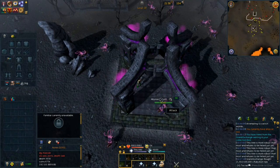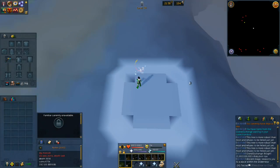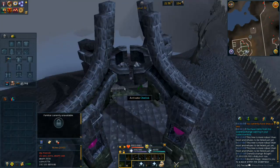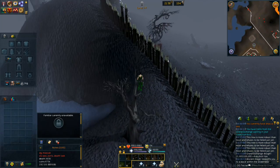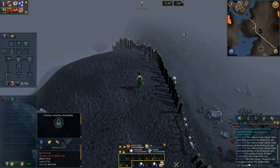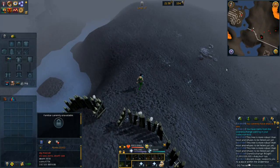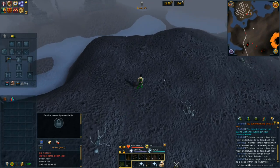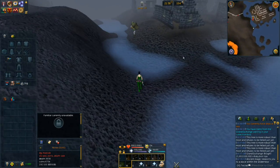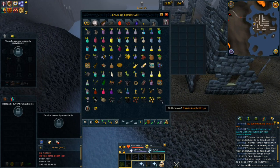We are going to have to go to two locations: level 44 wilderness and level 50 wilderness. I personally always go to the level 50 wilderness one first because it's the less risky one, which reduces your risk as much as possible. There are also a lot of pkers around the chaos altar area, so I like to just get PK'd early if it's going to happen, then come back on a different world. There is a bank relatively close to this location.